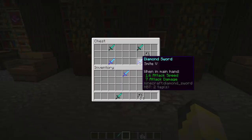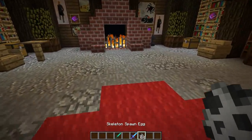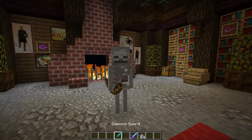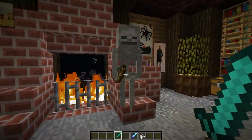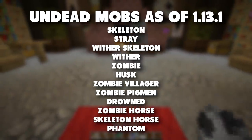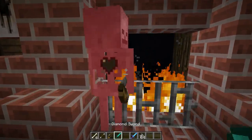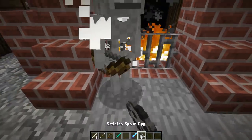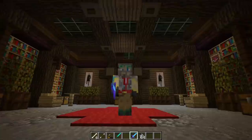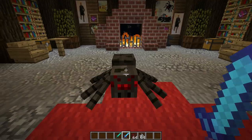Moving on from knockback, we have smite 5. There are five tiers of smite, just like sharpness. Smite increases your damage against undead mobs — skeletons, zombies, phantoms — which I believe is one of the largest categories of hostile mobs in the game. Here a plain diamond sword takes four hits to kill a skeleton, but with smite 5 it only takes two hits, which is pretty nice.